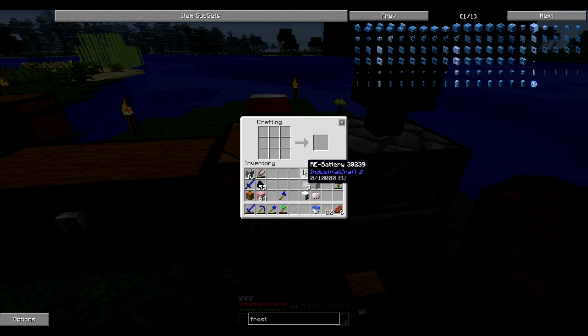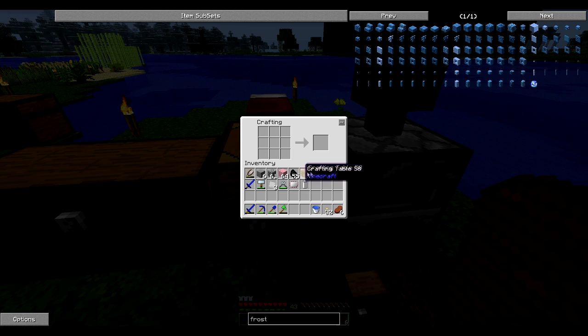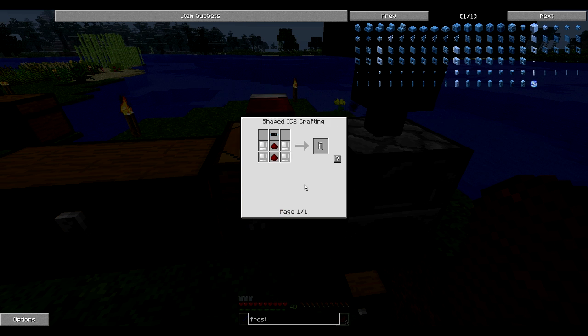What we made was an RE battery. They are crafted with insulated tin cable, redstone, and tin item casings. Tin item casings come from tin plates with the forge hammer. Tin plates I made by putting four tin in a pattern — that gets your tin plate. So it uses a lot of tin, but there might be an easier way to do it.